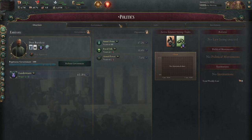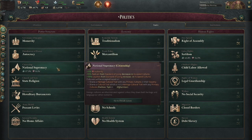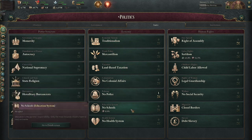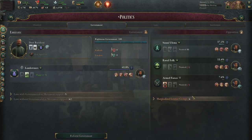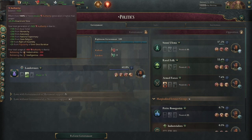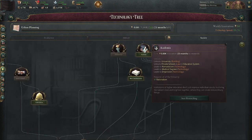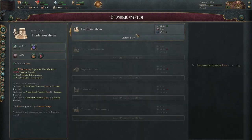The biggest problems we have are in the laws: we have slavery, closed borders, serfdom, national supremacy, traditionalism, land-based taxation, and no schools. We're going to have to work towards getting rid of all those. The landowners have 61 clout, so we're going to have to start by using our massive 900 authority to bolster the intelligentsia and industrialists. The first thing I'm going to research is academia, so I can do romanticism and then move towards agrarianism.